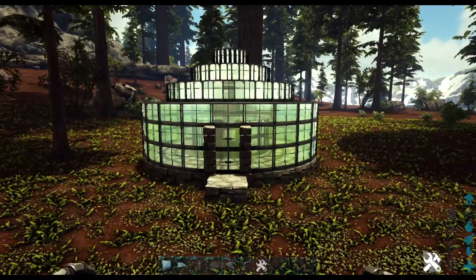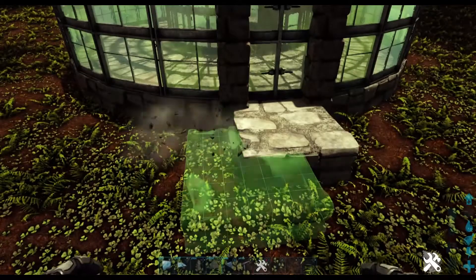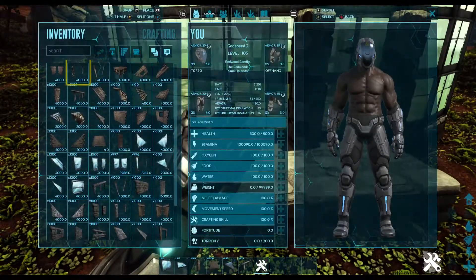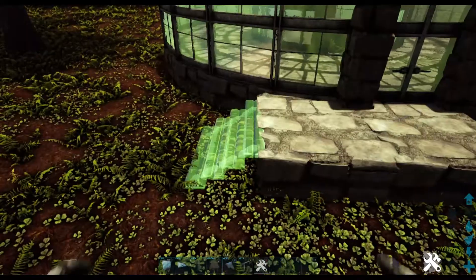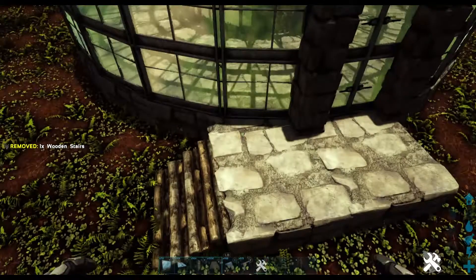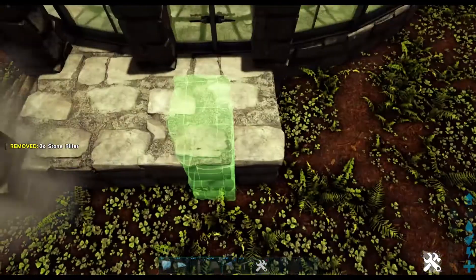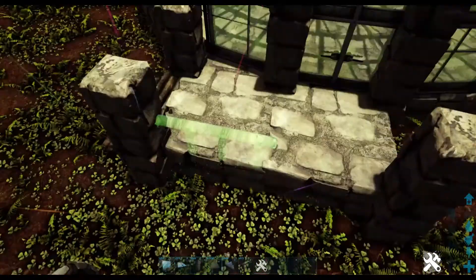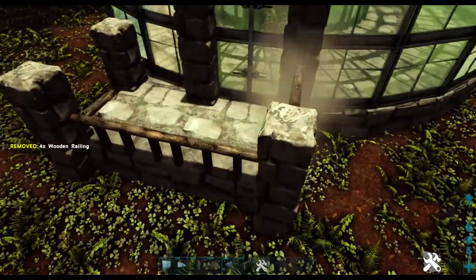Let's find the front of our build — here it is. Take your stone foundation, place one on the left and one at the top. Place a wooden staircase on the left, a fence foundation on the left, and a stone pillar either side, and a stone pillar on the other corner also. Take your railings and place them two high at the front and the right of the staircase.